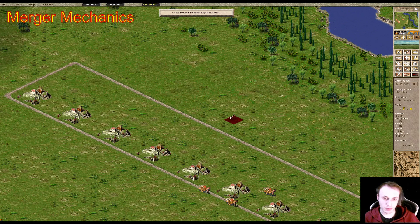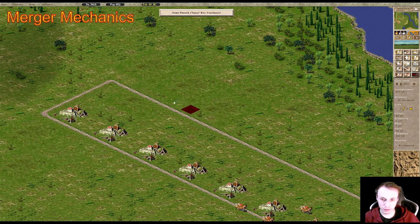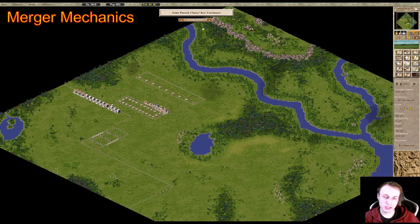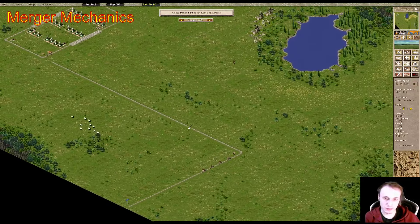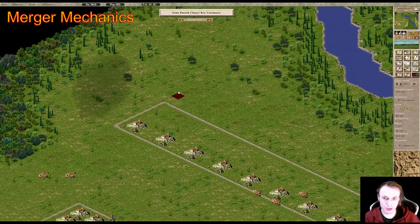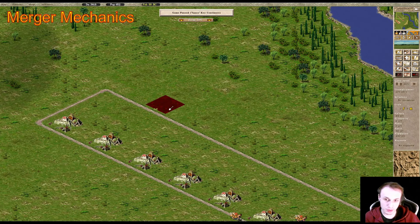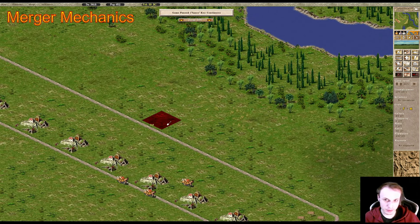Why do some merge and others don't? It's to do with ground tiles. You see how every tile looks differently — this one has a little bit of green grass, this one has a darker patch, this one has an even darker patch. The game renders tiles in a specific way. At the time the game was made, they didn't have the storage capacity we do today, so tiles were generated and rendered in such a way that merging is only allowed on certain spots. It's also a gameplay mechanic and a lot of people might still play with it on.